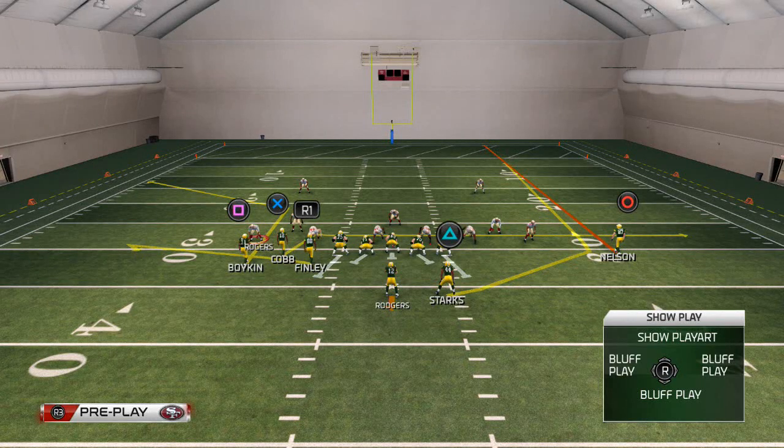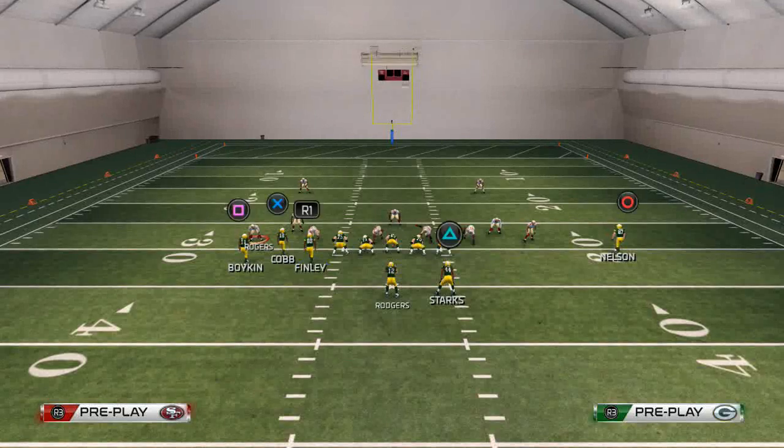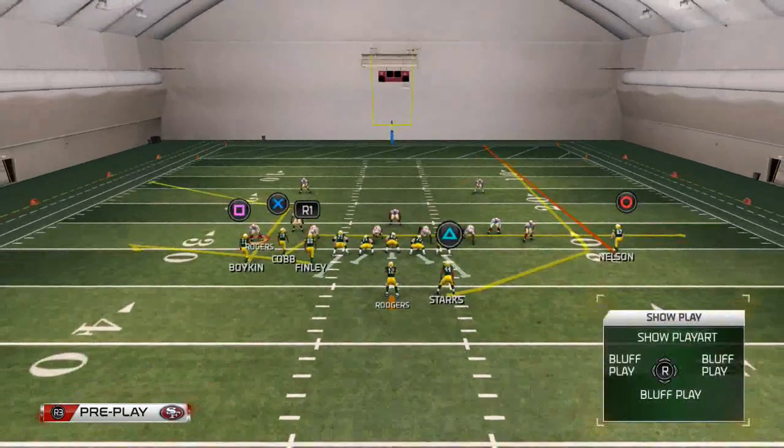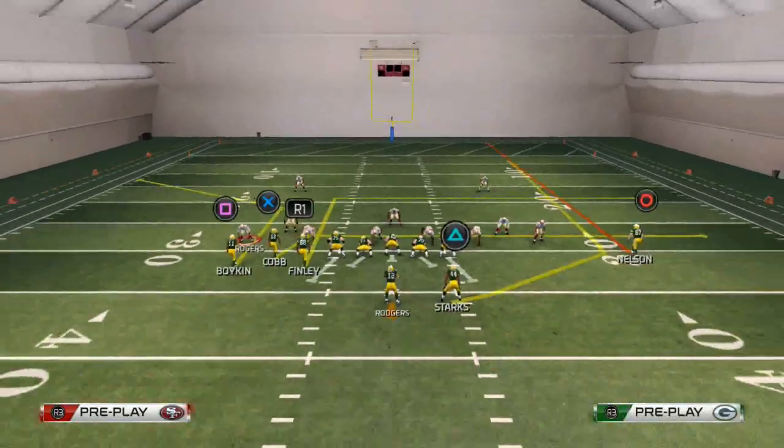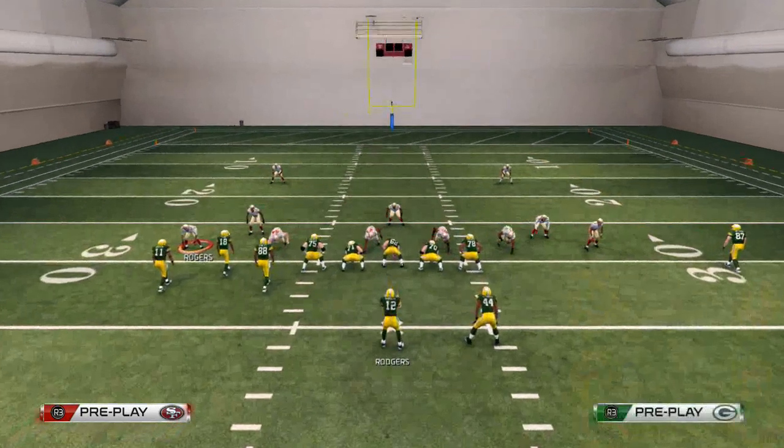As soon as we reset our play we want to streak Jordy Nelson. You can see how the defender is going to come inside — that's a pro tip we talked about a couple of videos ago. We're going to use basically the same concepts, just from the mesh formation.